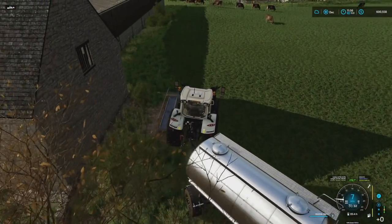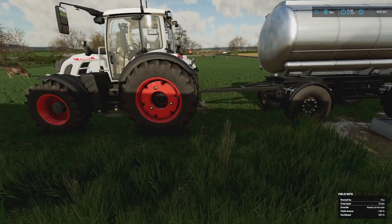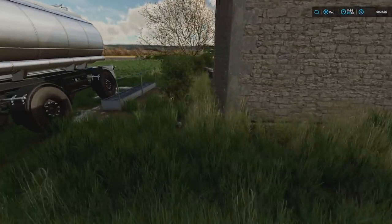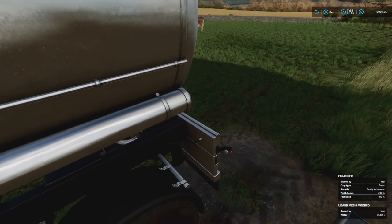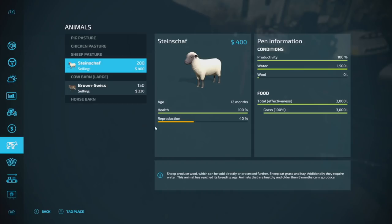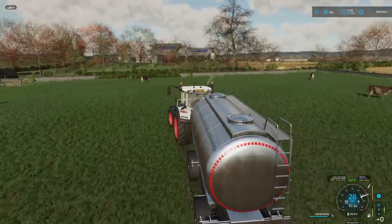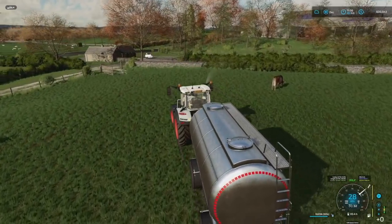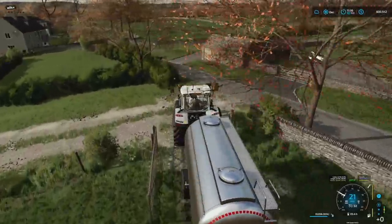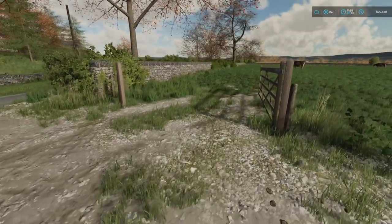Checking on the water trough — it looks full. I actually don't need to give them water at all. So, just kidding about the water thing — we're not giving them water today. That's one less thing I have to do.